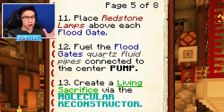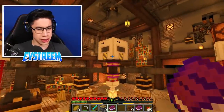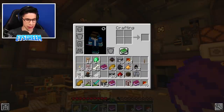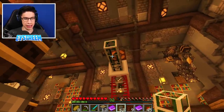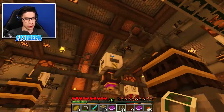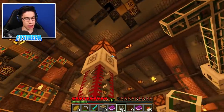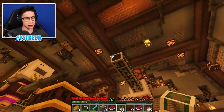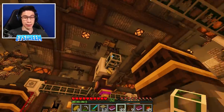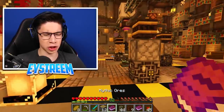Step 12: Fuel the floodgates using quartz fluid pipes connected to the center pump. So we have to connect these floodgates to the center pump using quartz fluid pipes - these ones. So we need to line these up and then we'll bring these. We need to connect them into the center pump here, guys. So let's go ahead and attach those up, bring those round, and then all the way over to this floodgate here. And we'll do the same thing with these other two floodgates just over here. That should be all good.